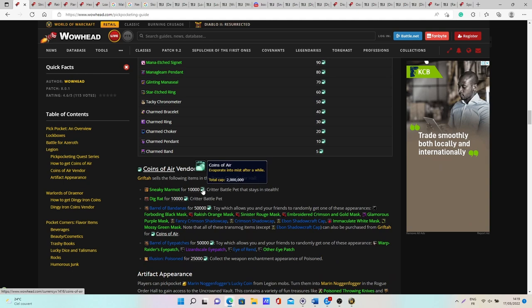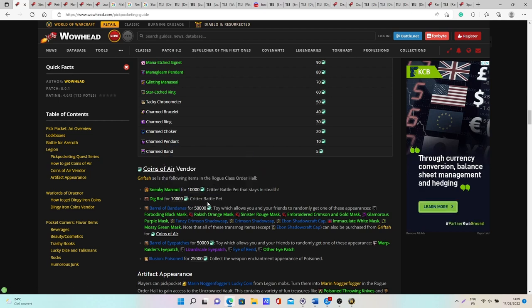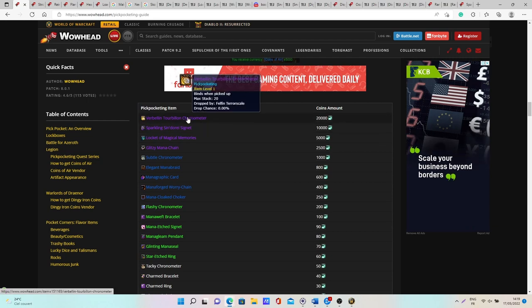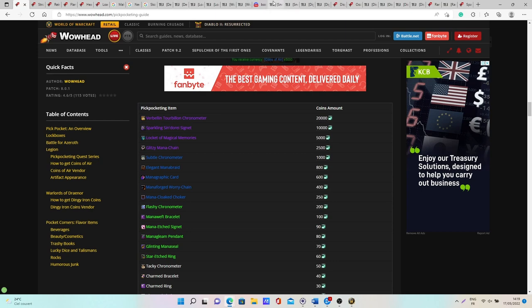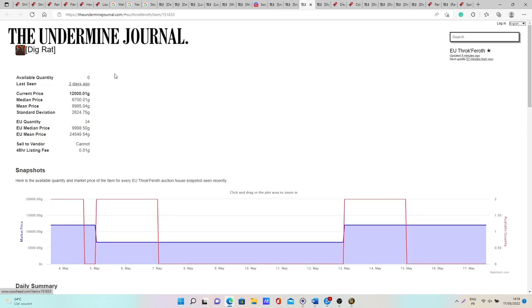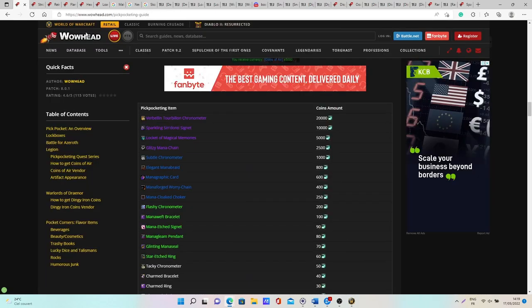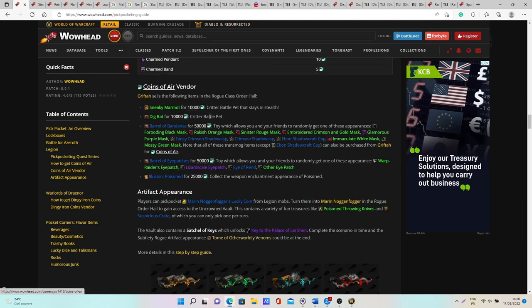With 10,000 Coins of Air you can buy the Sneaky Marmot pet, and you can also buy the Dig Rat pet. For the Sneaky Marmot, it's worth 10k to 44k gold on European realms. If you cage it, it's 12k to 13k gold. For the Dig Rat, selling the item directly is 10k to 24k gold, and 10k to 13k gold if you cage the pet. Not too bad overall — it's not too difficult to farm these pets.